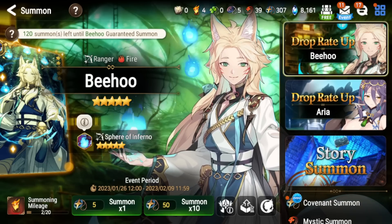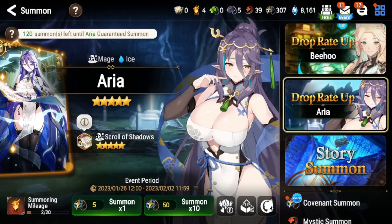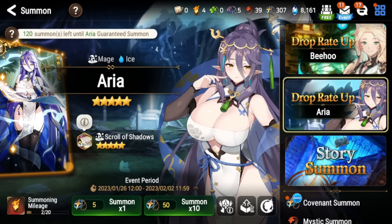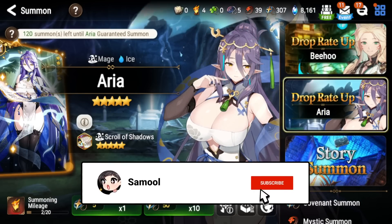What is up guys, it's Smallback again with another Epic Seven 'should you pull' video. Today we're going to be talking about the banners of Bihu and Aria, who just started running after maintenance, and whether they're worth pulling for. We're also going to be talking about their artifacts — Sphere of Inferno and Scroll of Shadows — and if you should be buying those with your Powder of Knowledge from the shop.